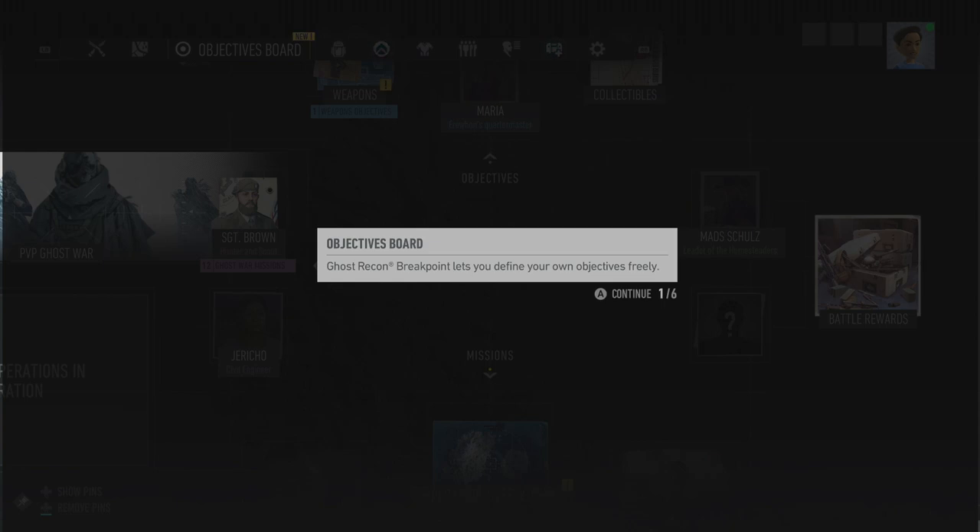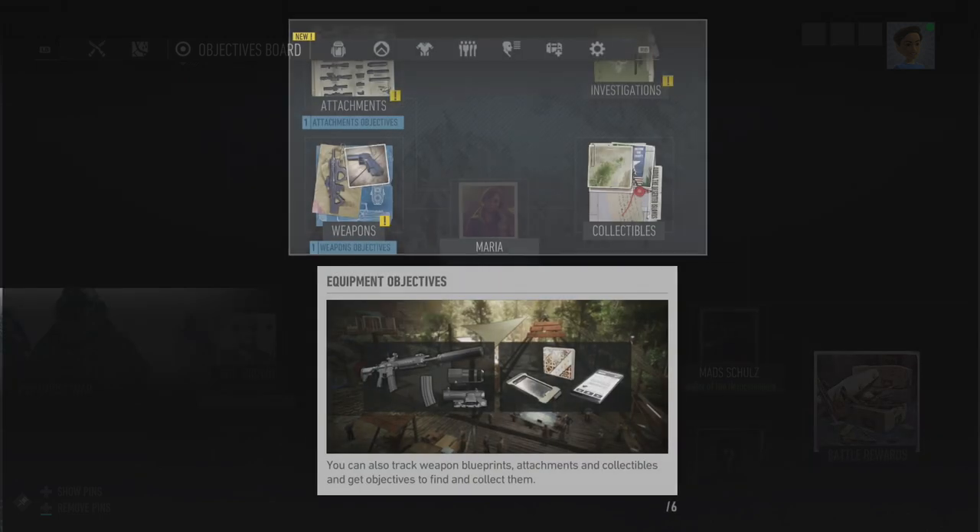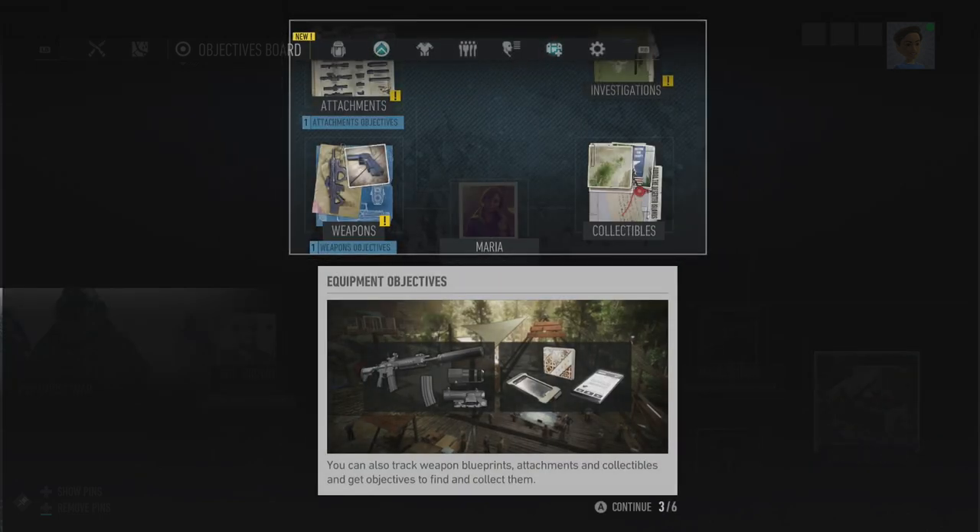Ghost Recon Breakpoint lets you define your own objectives freely. Faction missions give you new challenges every day to help Auroa's people resist and get exclusive rewards as you progress — basically the daily challenges from Wildlands. Equipment objectives let you track weapon blueprints, attachments, and collectibles, and get objectives to find and collect them. I really want to go hunting after these blueprints.